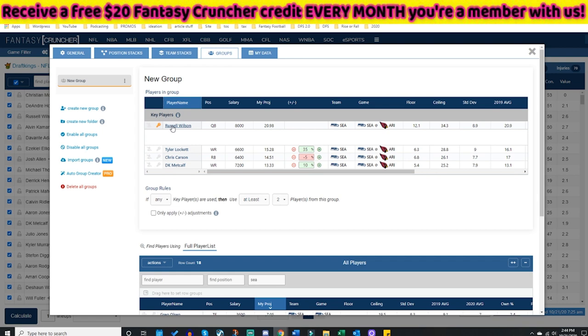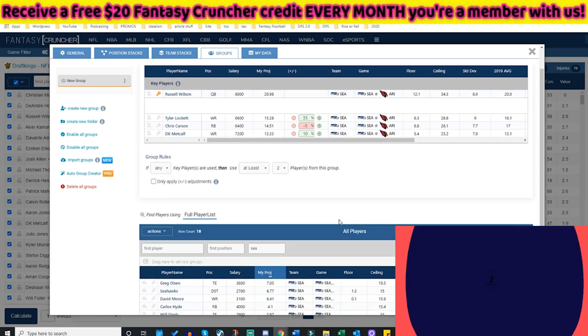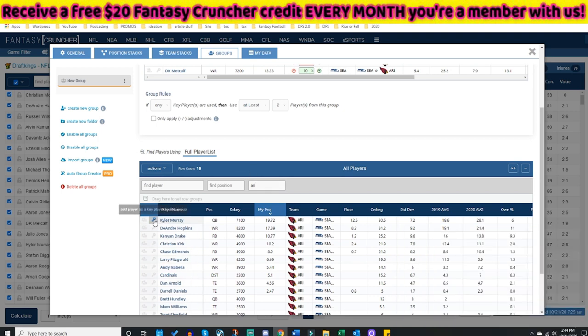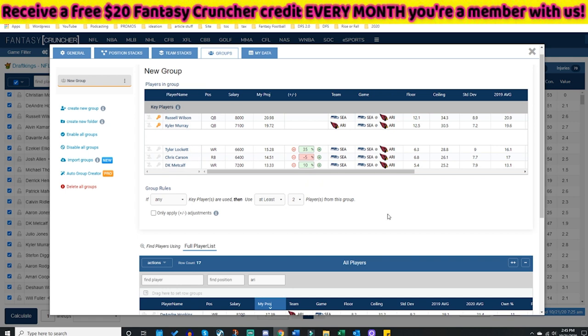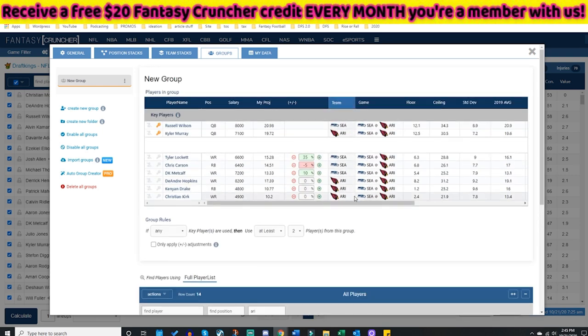If you wanted to have Russell Wilson or Kyler Murray quarterbacking for Arizona and have these projections apply, here's where things get really fun. I can make an Arizona contribution to my group by keying in Kyler Murray, so anytime Kyler Murray or Russell Wilson is my quarterback, these players will get these increases. I'll add whoever I want — maybe DeAndre gets a massive boost, Kenyon Drake gets a minus 10, and Kirk I'll leave at zero. I can say I want at least two players from this group of six players whenever Murray or Wilson is the quarterback.